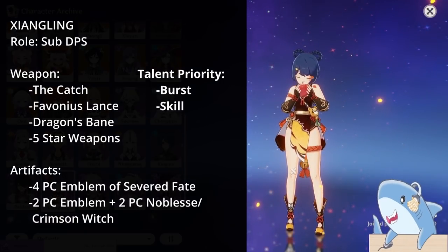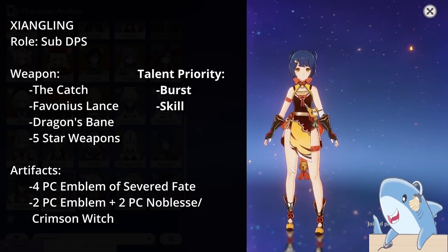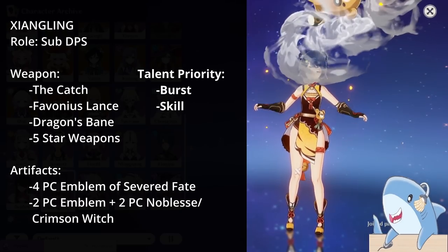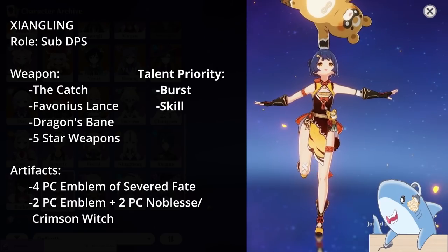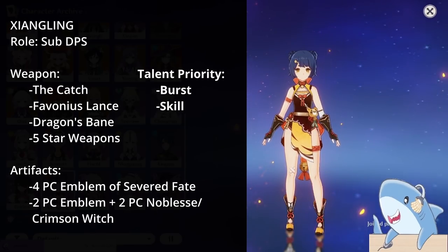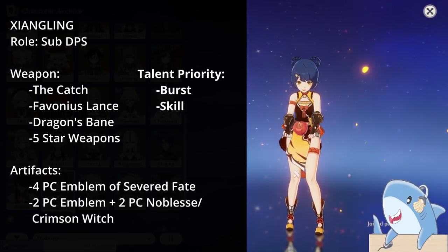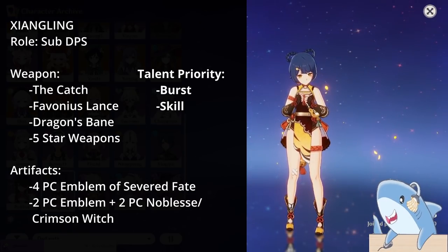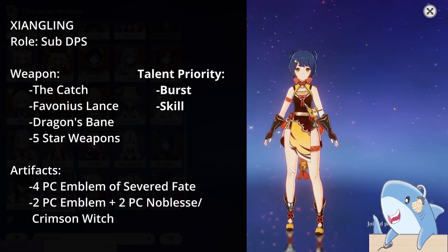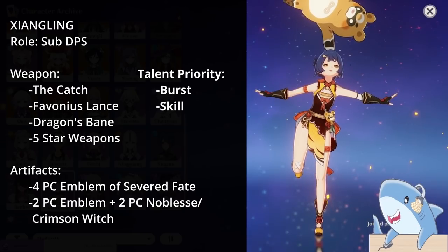Xiangling. Xiangling is yet another very strong sub-DPS that wants a 4-piece Emblem of the Severed Fate. Give her a high-damaging weapon, or the Catch — a free 4-star weapon obtainable through fishing in Inazuma — which is incredibly good on both her and Raiden. She can also make great use of the Favonius Lance or Dragon's Bane. For talents, it's all about the Pyronado — level Elemental Burst first, then Elemental Skill; level Normal Attacks if you plan to use her as a DPS, especially early game. She is very energy-hungry, so more Energy Recharge and more damage at the same time is very good.